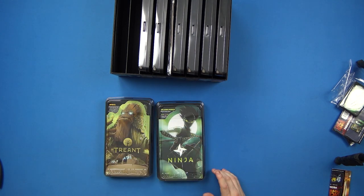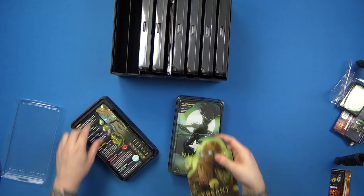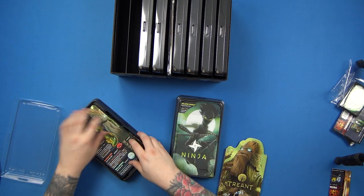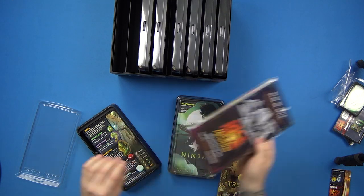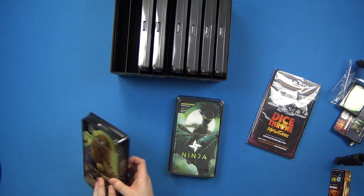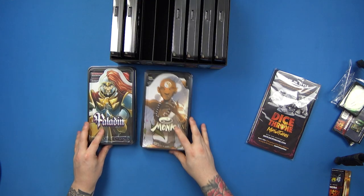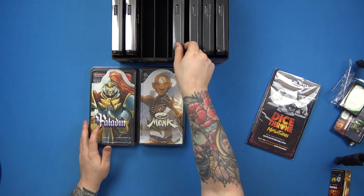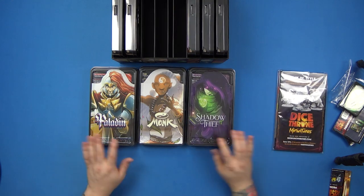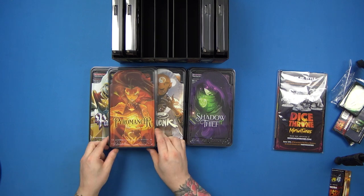I might actually give away my separate Treant vs Ninja box since it's included in the big box — I'll consider doing a giveaway. The tokens are in the middle section. We'll have a look at some of the characters — not all of them — we've got the Paladin, which happens to look like one of my mates, the Monk which a lot of people love, the Shadow Thief which is one of my absolute favorites, the Pyromancer which I think is very underrated, the Moon Elf with beautiful art, and the Barbarian which is a very strong character.